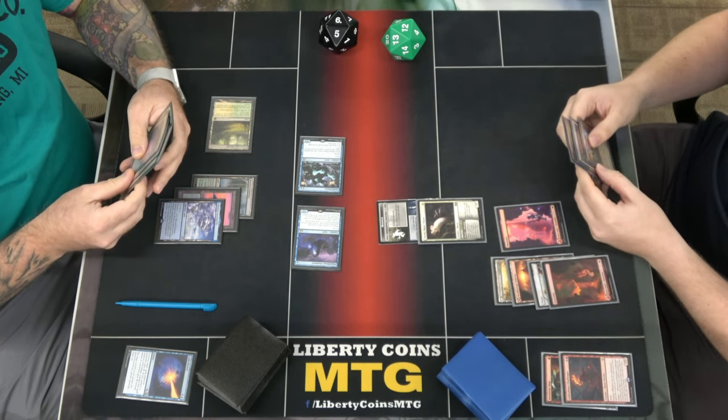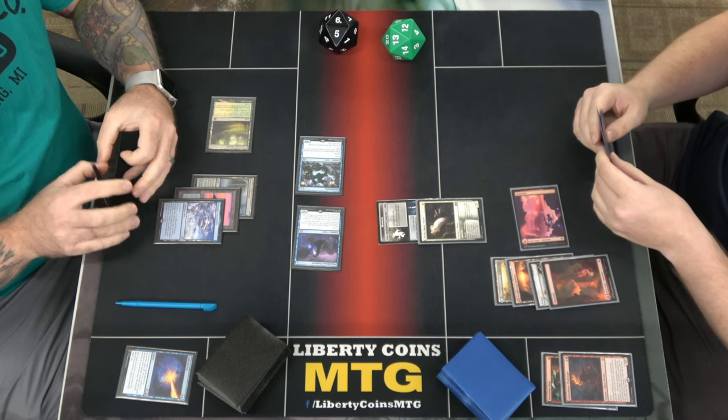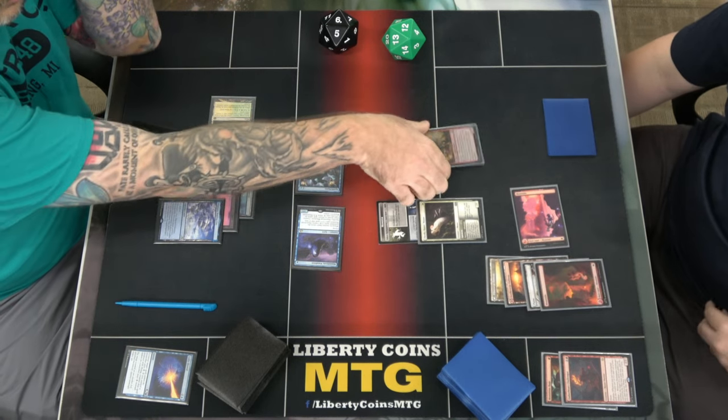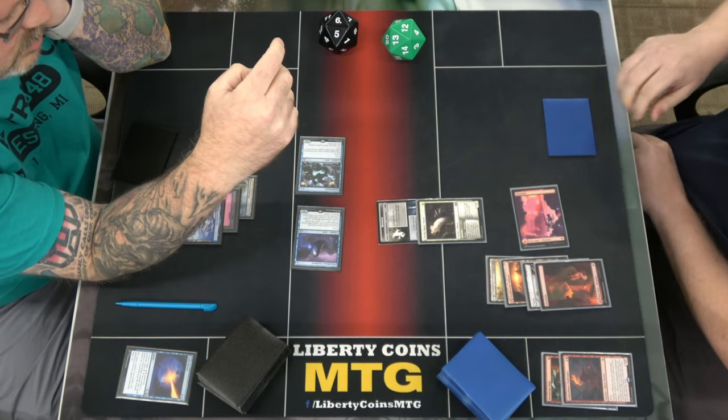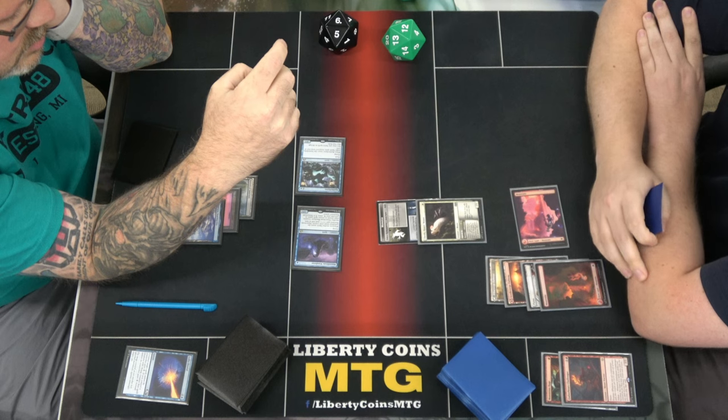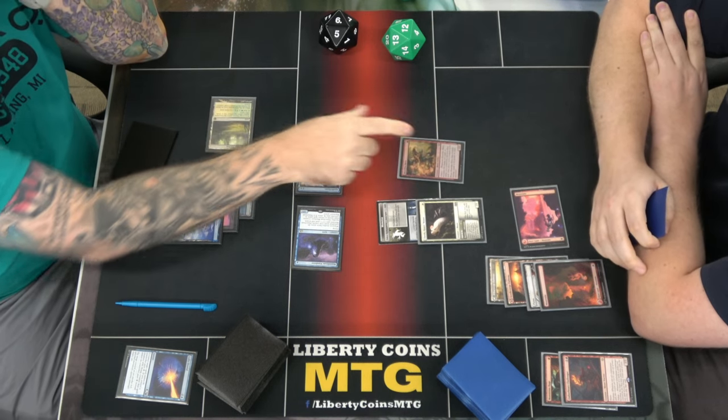Draw. Tap a red, play Heartfire Hero. Valiant — put a 1/1 counter on him. When he dies, he flings to face.